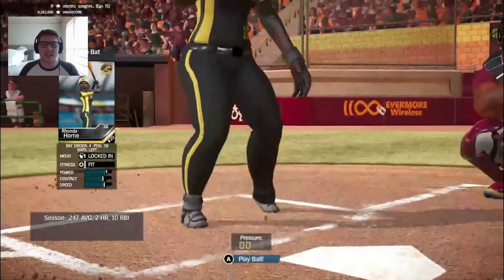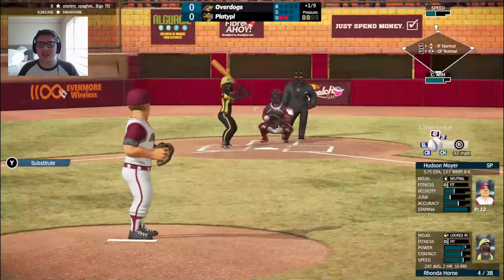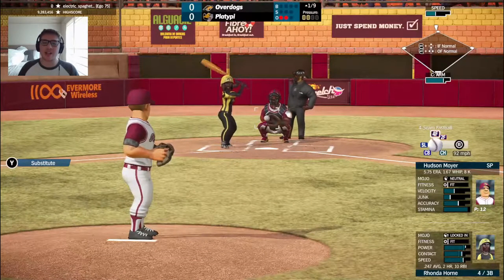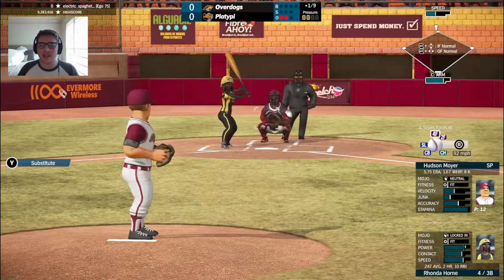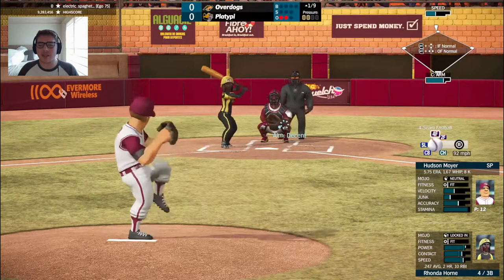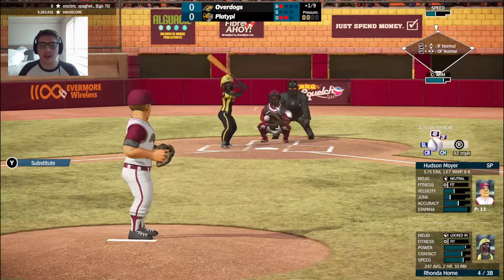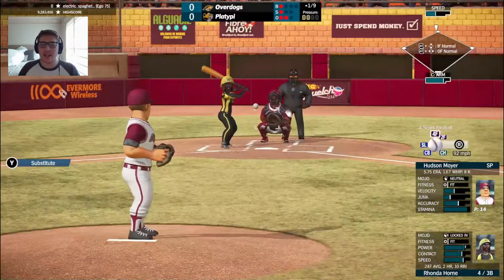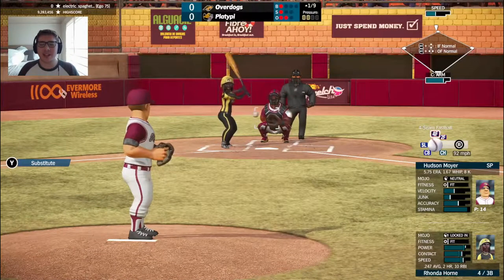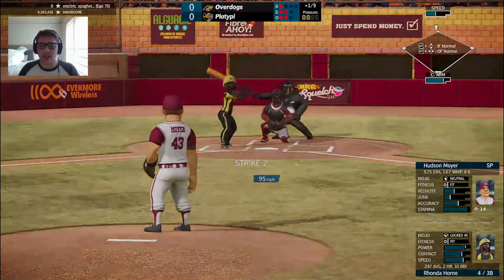Ronda Horn stepping in. The rest of the defensive alignment: Beefcake at third, Cartman at shortstop, Kitty Kaufman at second base, Sandbrick at first, Hera O'Wugliem in right field, Linda Hand in center field, and Muffin Studwick in left field. So left to right: Muffin Studwick, Linda Hand, Hera O'Wugliem out in the outfield.